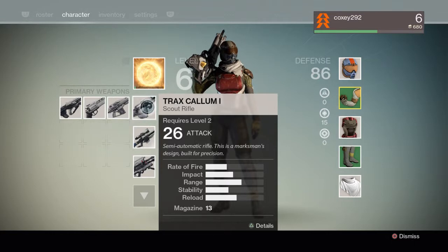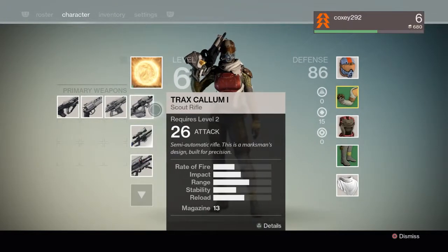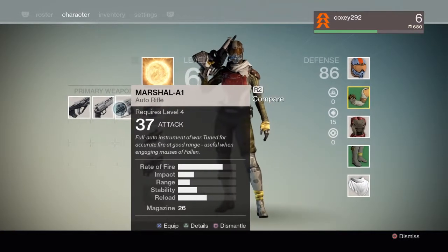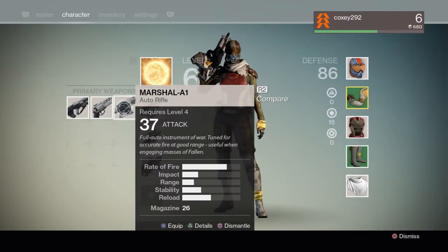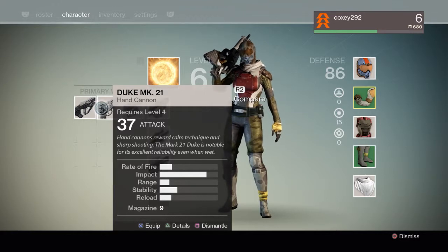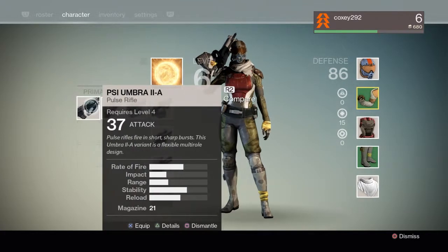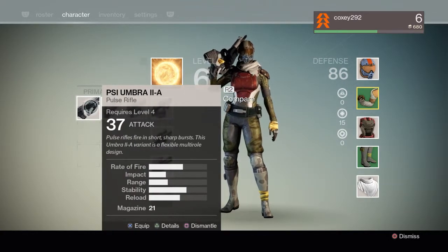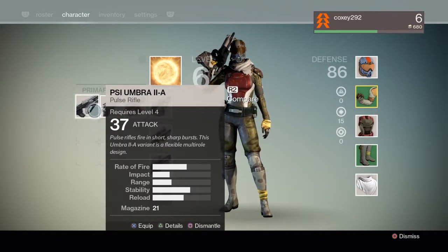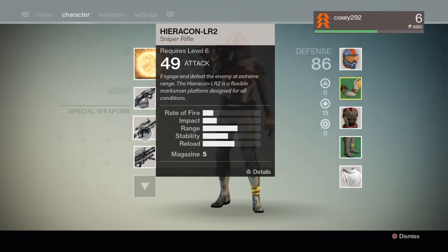Next, the weapons. There are four types of primary weapons: scout rifle, auto rifle, hand cannon, and pulse rifle. Scout rifle is semi-automatic. Auto rifle is full-auto — hold the trigger and it keeps firing. The hand cannon is massive, like a .44 Magnum. The pulse rifle is a three-round burst, kind of like the battle rifle from Halo. I haven't found a great use for burst weapons personally.